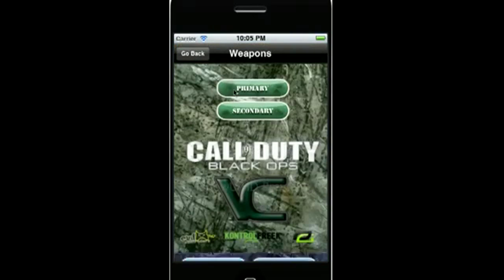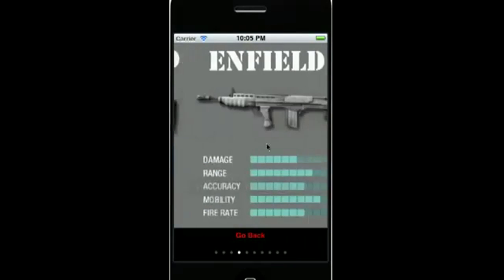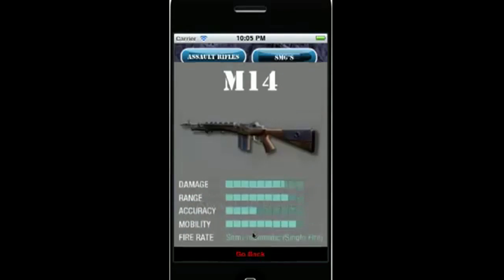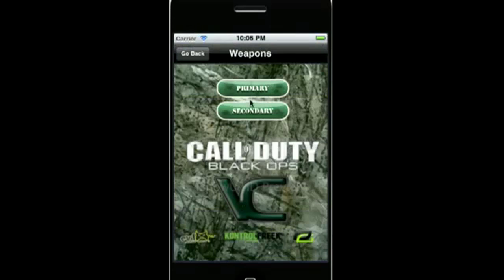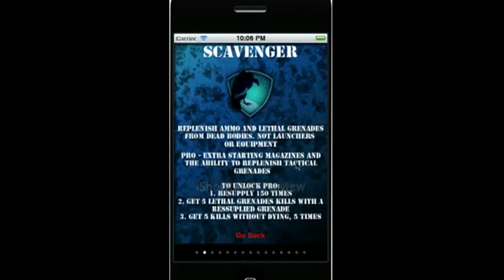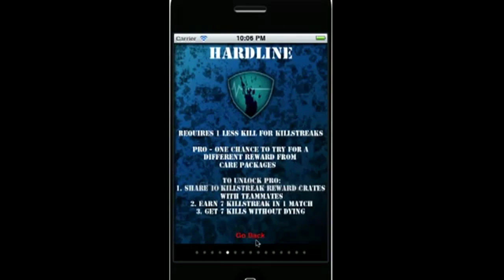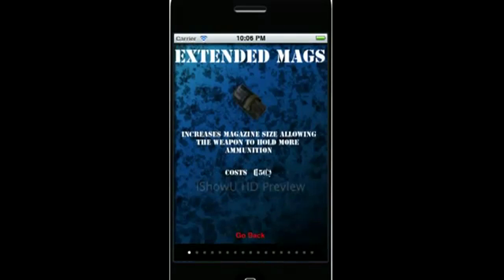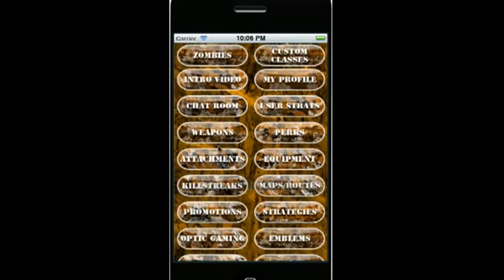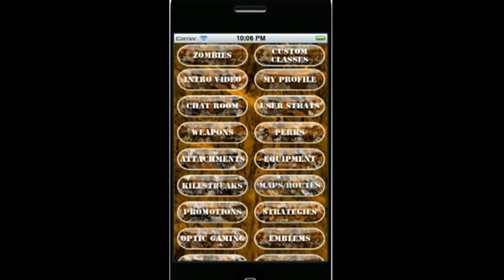We've got the weapons on here, and we changed it up — it's now a swipe to scroll, or you can click to cycle them. That's for every weapon and every secondary as well. We've got perks on here that have been updated to show how you get the pro and what pro does. Attachments has been completely redone as well, same with equipment and killstreaks.